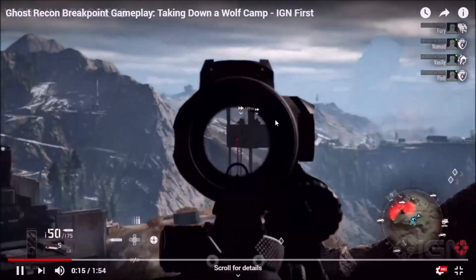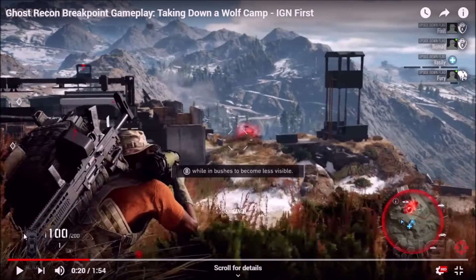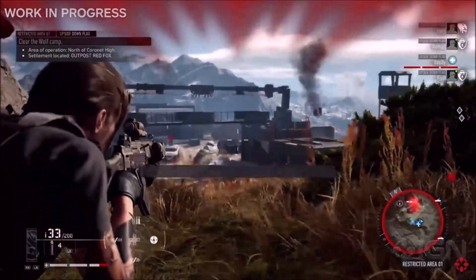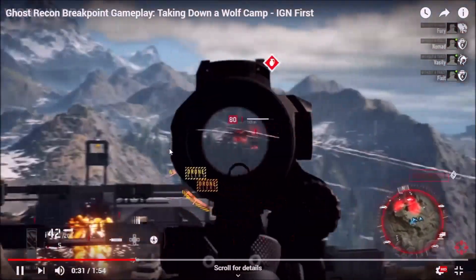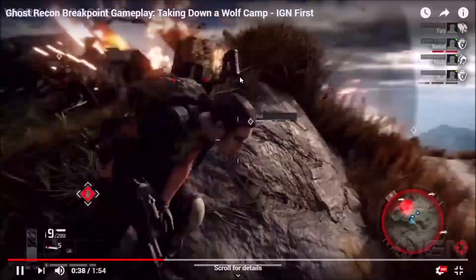It's a squad of four moving in to take down a wolf camp. That's one of the camps — the base used by the Wolves, which are these rogue spec-op soldiers. We can see flying drones — these things are very strong, very deadly, and very fast as well. There are also car drones being taken out by the sniper.